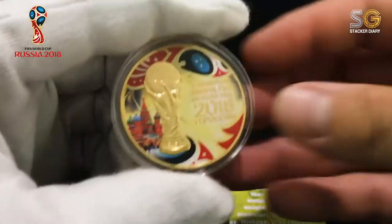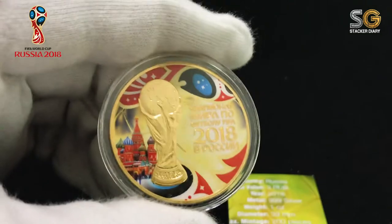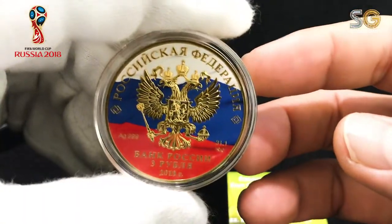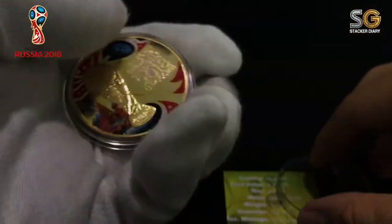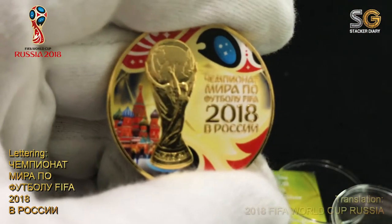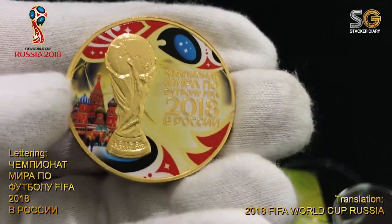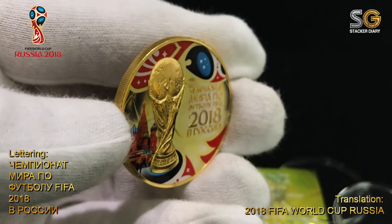Look at the design — I quite like the World Cup trophy. It looks shiny because it's plated with 24k gold. What I also like about this coin is the two-headed eagle and the flag design; it's quite cool, quite nice. Let's open up and have a closer look. Shiny World Cup trophy. You can see there are Russian words, but in translation it will be '2018 FIFA World Cup Russia'.